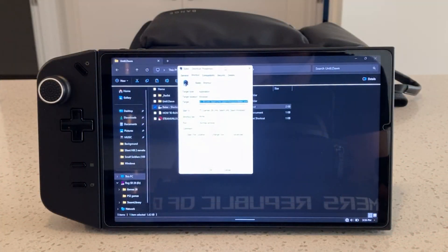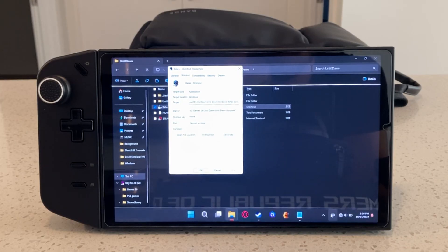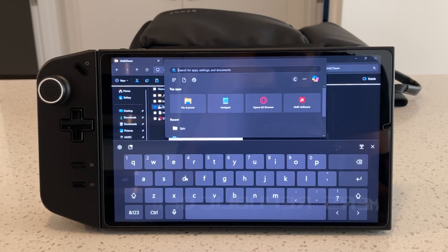All you have to do is create a shortcut of the main EXE if you don't have this game on Steam. But if you do have it on Steam, all you have to do is go to the properties, go to where it shows Target, and type in -DX11. This will force the game to play the DirectX 11 version. For the GOG version or any other third-party version, create a shortcut, and in the Target field at the very end, put a space after the path and type in -DX11.